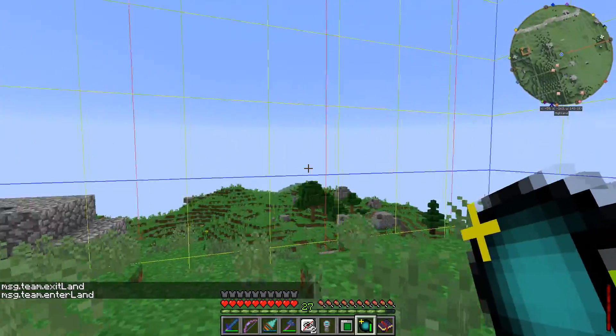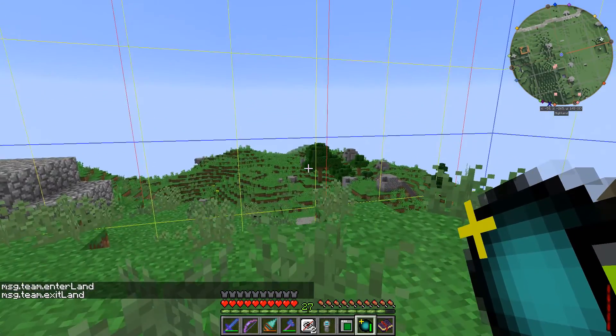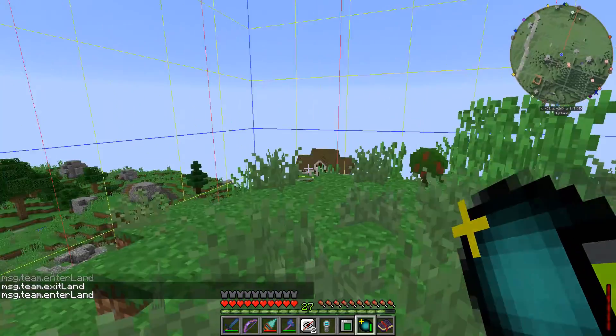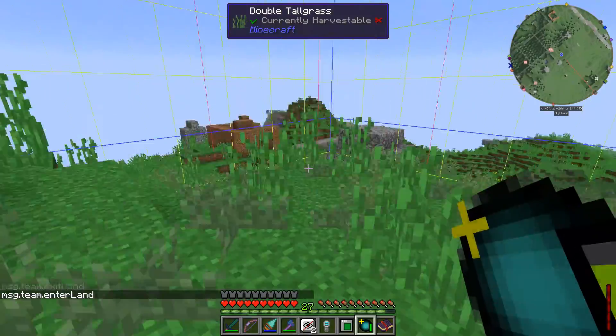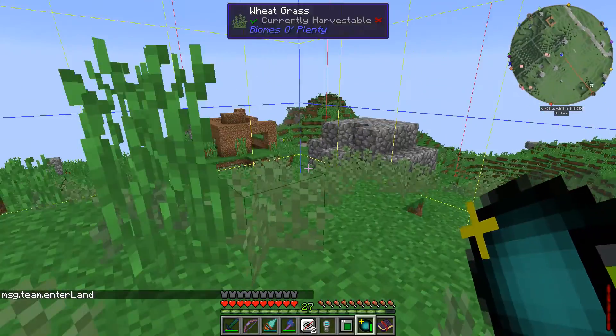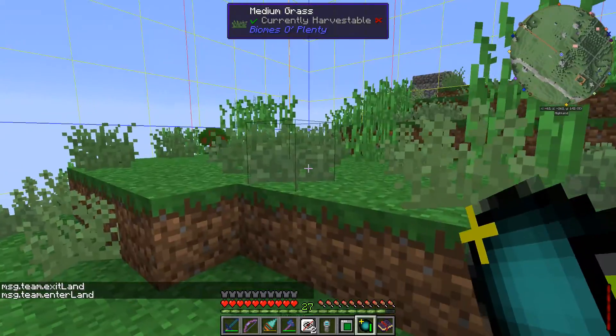As you can see in my chat, it says exit land — message team exit land. And when I come back down, it says message team enter land. That's basically the default message for when you enter or leave a land. So if I go over here it says exit land, and if I come back it says enter land.